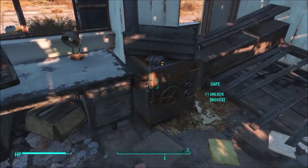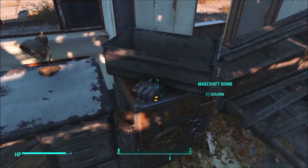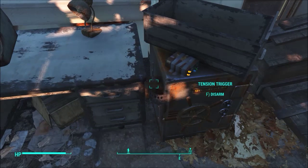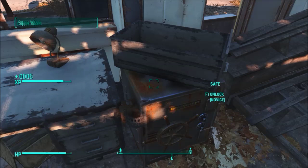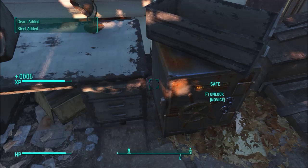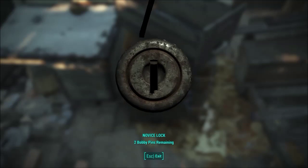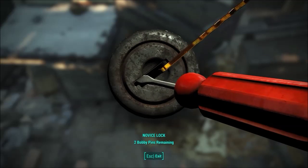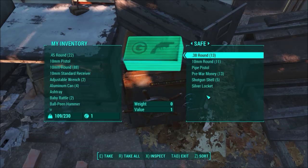Here we have the first couple of things to unlock in the game. You'll notice the safe is trapped. Now, in previous Fallout games, you actually had to have explosive skills or survival skills in order to disarm things. In Fallout 4, you have to point at something and hit your action button and you've now disarmed it — disappointingly simple. I've got a couple of bobby pins, so let's go ahead and unlock it. There we go — didn't even use a bobby pin, and now got some more stuff.